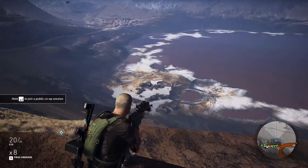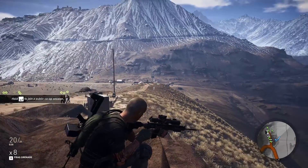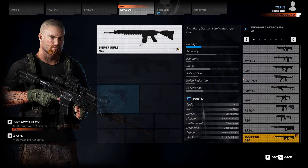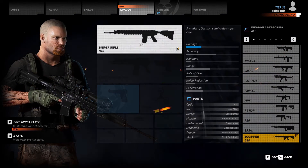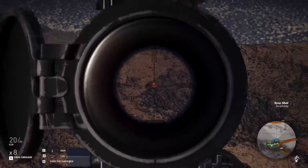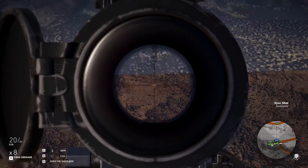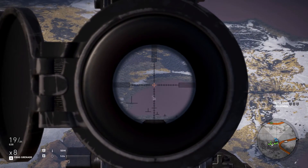Anyways, since I already have it out, we're going to look at this rifle right here. This is the G28, and in my opinion, this G28 is the best semi-auto sniper rifle in the game. It doesn't have exactly the best stats in the semi-auto category, but it shoots the fastest, and it's great with the G28 scope — which has the red dot on top and then the five-times zoom on the bottom with some bullet drop compensation.